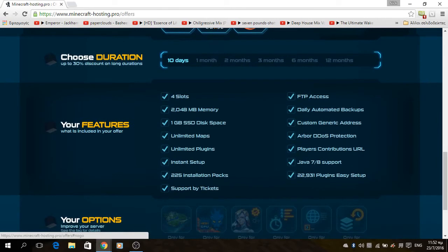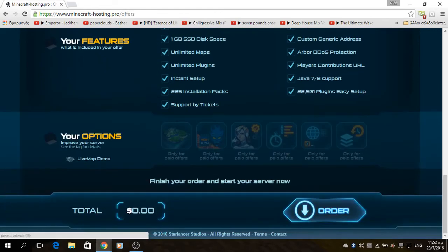Here are all the packages you can have. You get 4 slots for players, 2048 megabytes of memory, 1 gigabyte of disk memory, unlimited maps, unlimited plugins, instant setup, and all of this cool stuff. You can go and order it and you will have it for free.